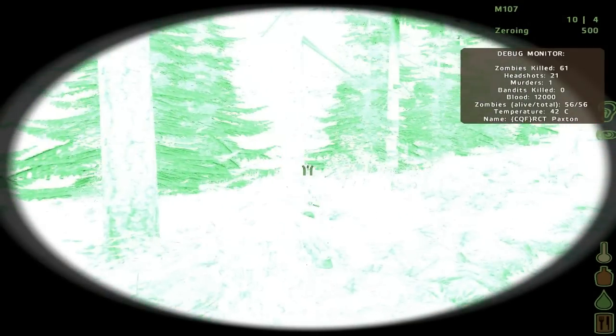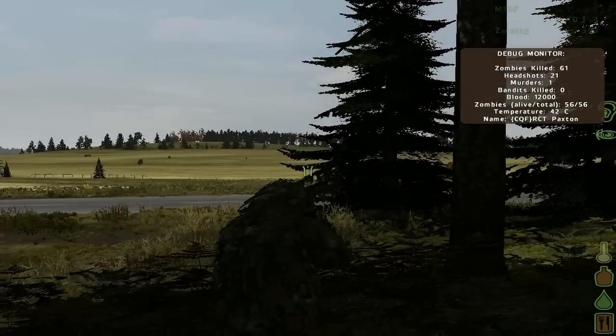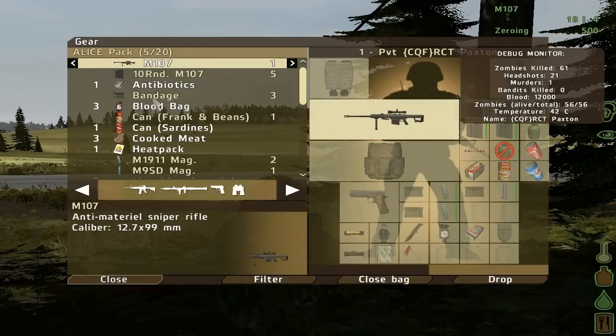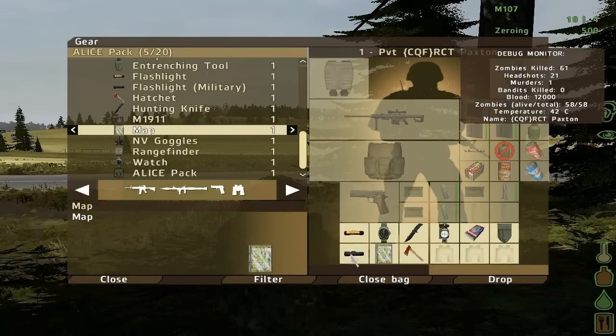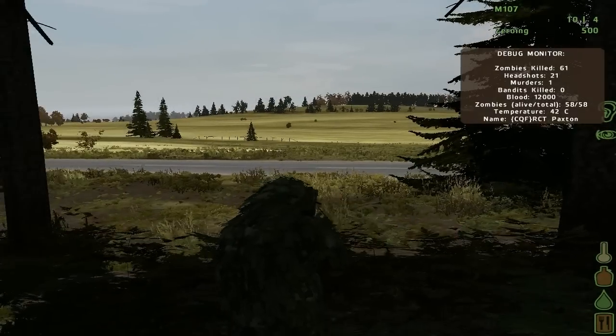I also found night vision goggles. It's day now so they don't work that well, but I found them. All in all: some morphine, some painkillers, more morphine in my bag, blood bags, antibiotics — if your temperature drops lower than 32 you can get sick and that is not what we want. Also a map, a hatchet, military flashlights, all that kind of stuff.